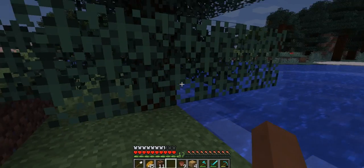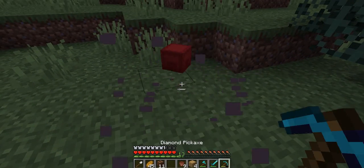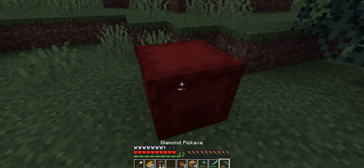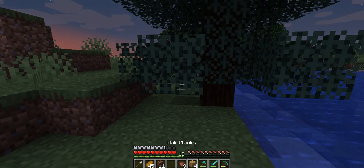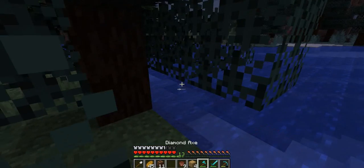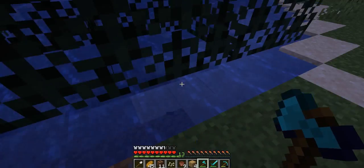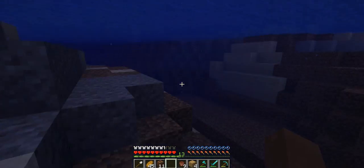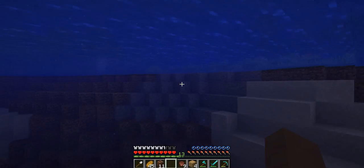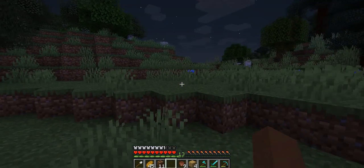I would like to find a wolf — that would be fun. Light gray terracotta. Red shulker box to nothing. Stripped spruce is nothing. Spruce is pumpkin seeds — I couldn't remember. I swear I think I've tested spruce before, but I needed to test it again just to make sure.